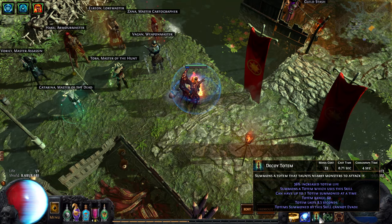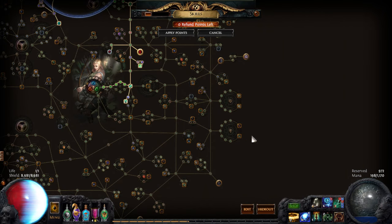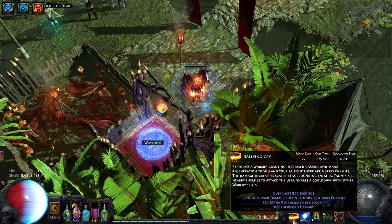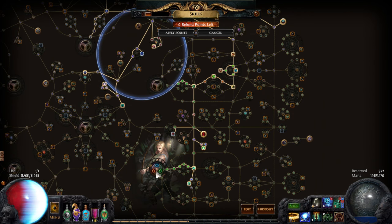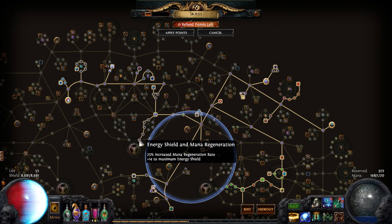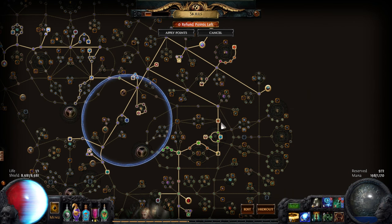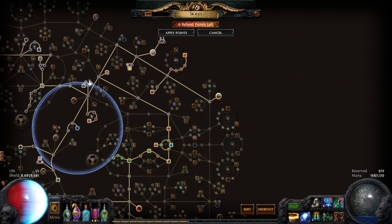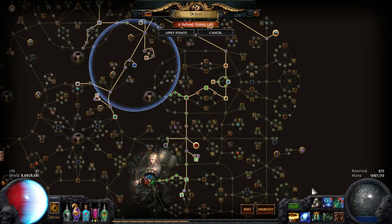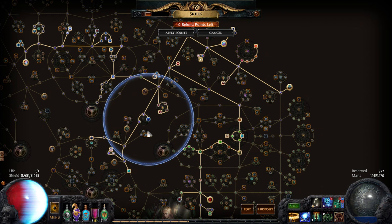I also have Decoy Totem and Vaal Haste, by the way. Vaal Haste gives you some mana - it's basically like a Clarity, but it doesn't reserve any mana. It's more of a combat version of Clarity, and I actually really like it. So wherever I could in the tree, I picked up mana regeneration right here - this one has mana regen, this one has mana regen. I wanted to increase my total mana so I could actually cast EK, because it is an expensive skill, and I also wanted to get mana regen.